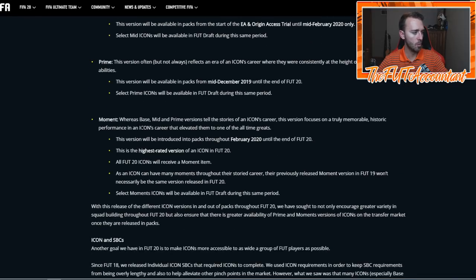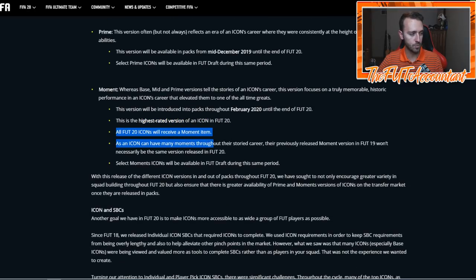This Moments version is basically focused on a truly memorable historic performance in the Icon's career that elevated them to one of the all-time greats. It's like a career-defining moment for each of these players. They're going to be in packs throughout February 2020 and the end of FIFA 20 — the highest rated icon version. All FIFA 20 Icons will receive a Moment item. The previously released FIFA 19 Moment versions won't necessarily be the same as FIFA 20.